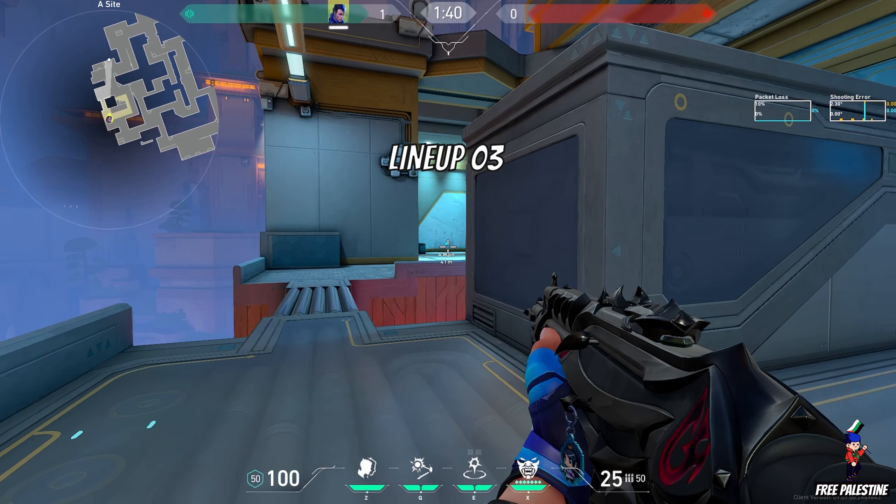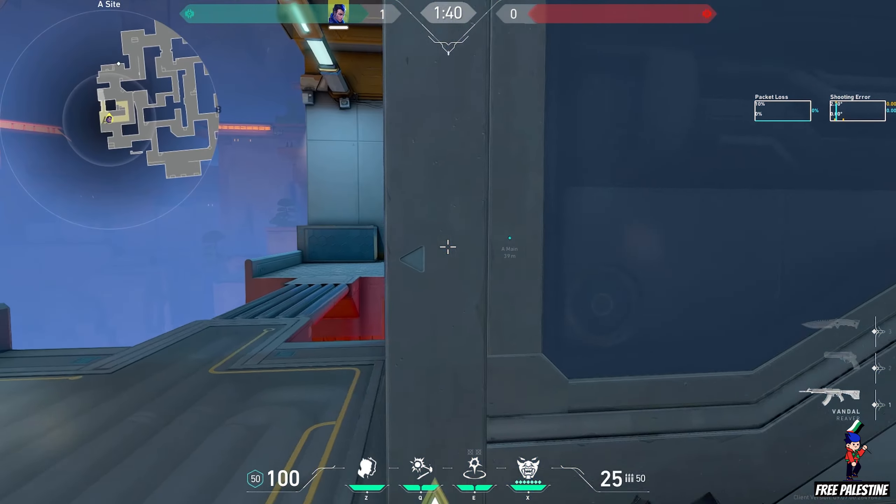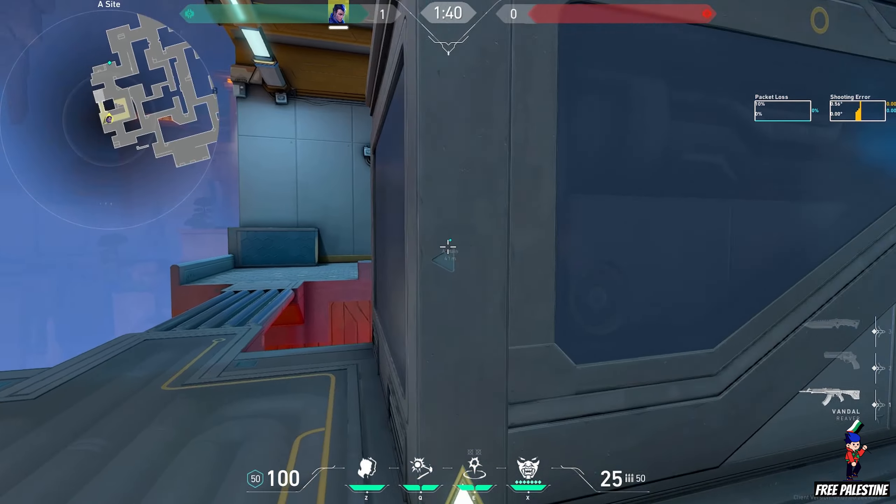Lineup 3. Throw the flash on this wall. It will flash full sight A main. Great for retake.